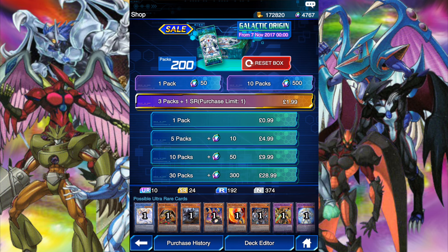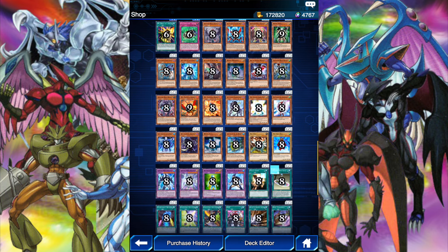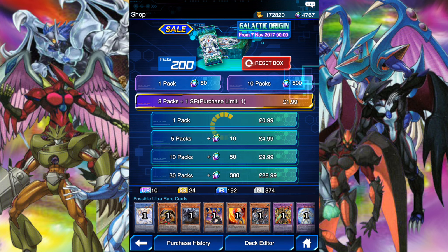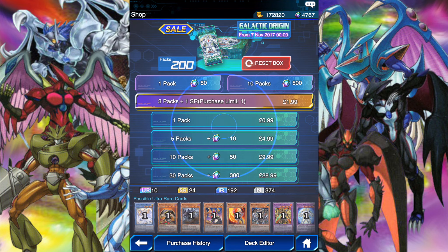We're gonna open — we're probably gonna spend all four thousand seven hundred gems. It depends what we get to be honest. If we get most of the heroes then we're just gonna stop, because there's a lot of them. But I would like to see some more of the older heroes. Let's just get straight into this and see what we get in the first batch of ten packs.